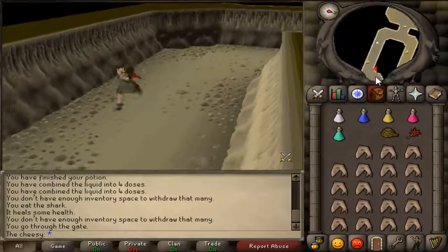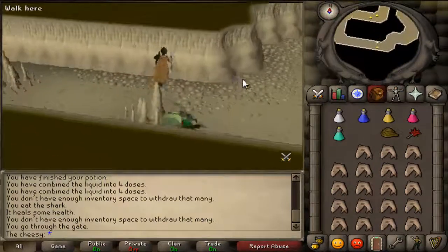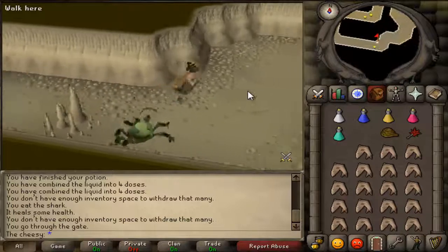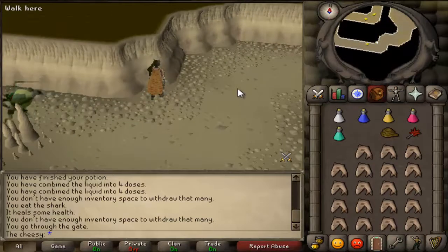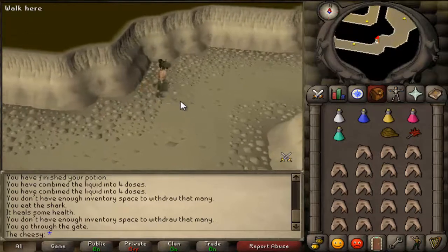Hey, what is going on guys? It's me here, the Cheesy, and as you can see I'm at the Calphite Queen lair. As you saw in my bank vid, I actually showed you a Varax set and told you I'd be killing Calphite Queen. So let's kill some Calphite Queen on vid.